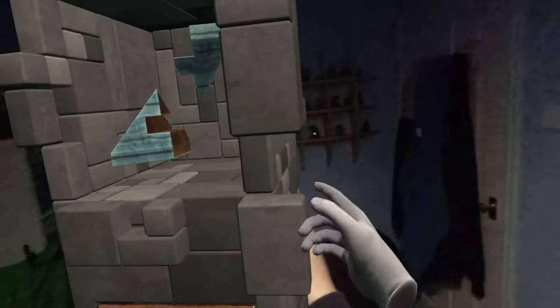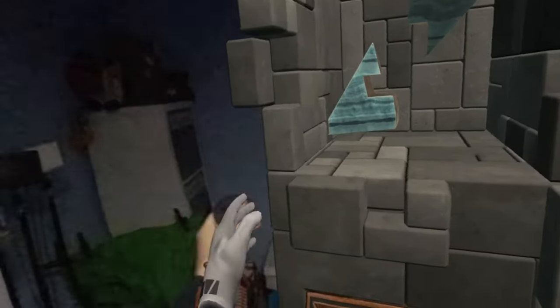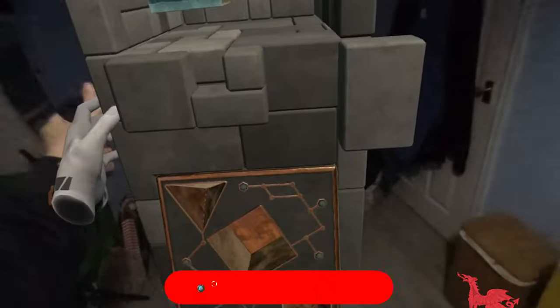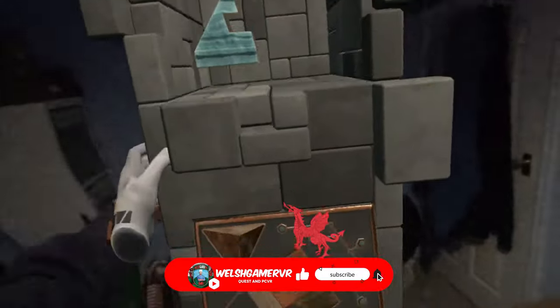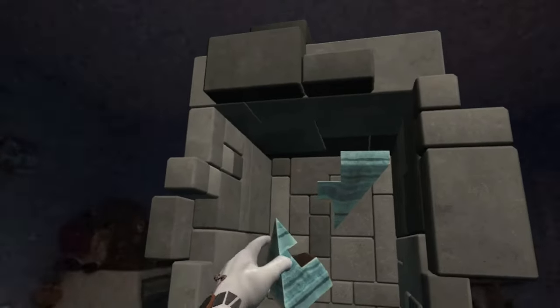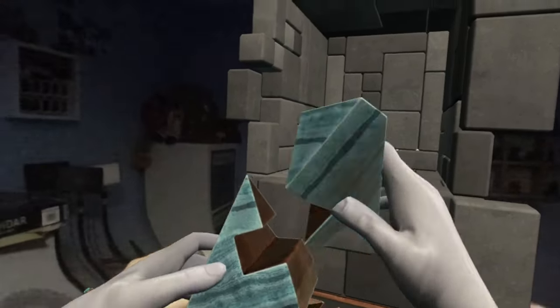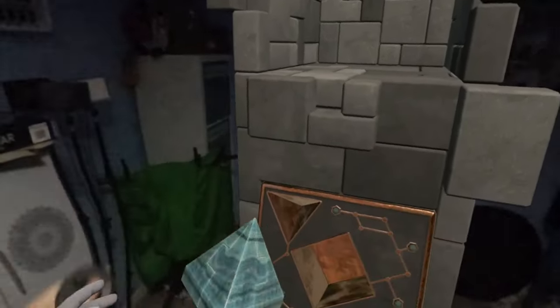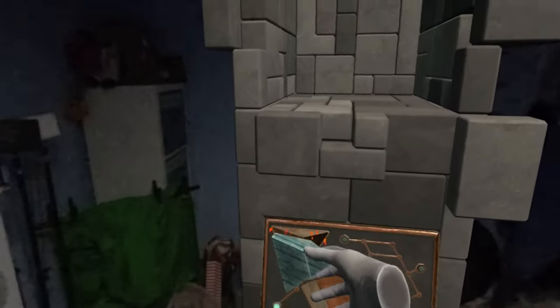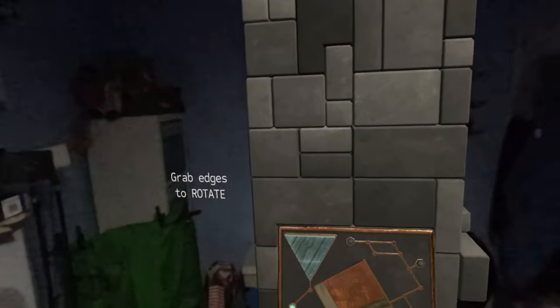So this is the stationary mode, so you can set it where you want, and you can grab it, you can turn it round. There's a room scale mode where you can pick it up, or one which doesn't move and you've got to move around it — that's the only difference. The mixed reality stuff coming out at the moment is brilliant. That's so cool.